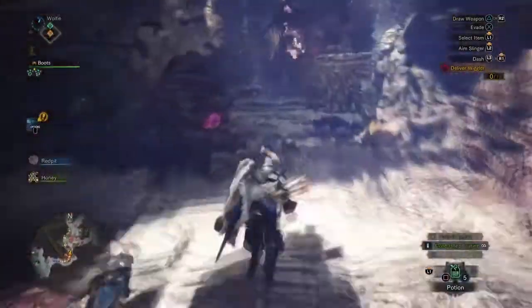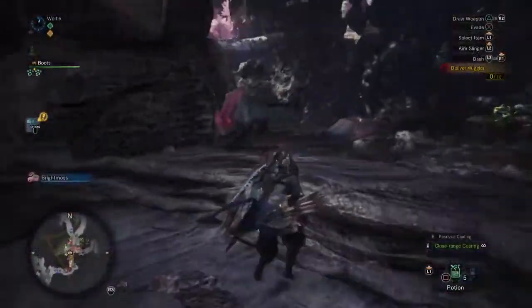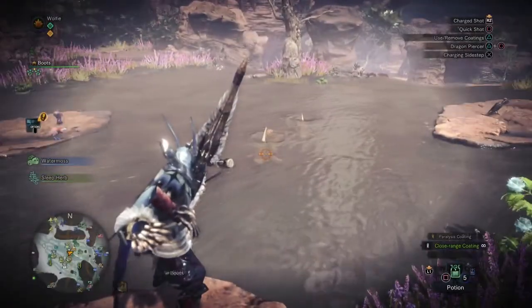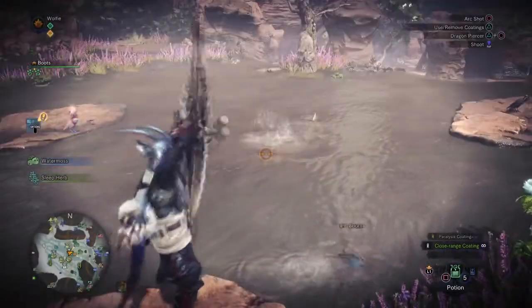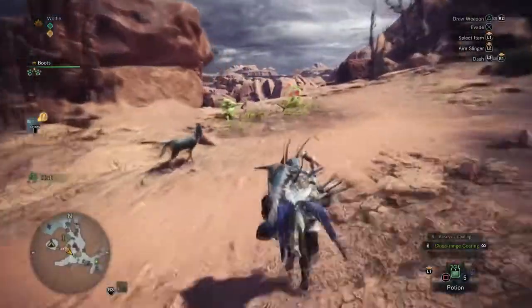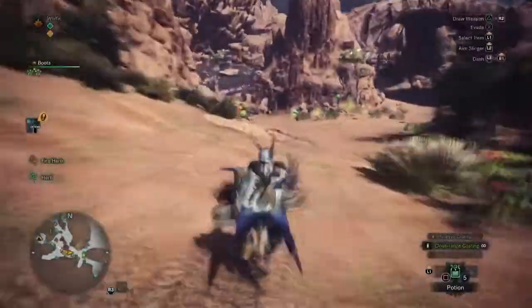It should only take you one run to get all the hides you need. Along with that, you're going to need four Gauju Scales, which you get from these bony looking fish. I went over to Wildspire Waste for these, as there's a spot where you can find two of them — the spot is over here to the right from your camp.